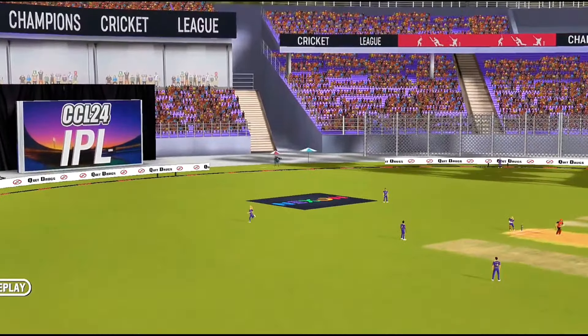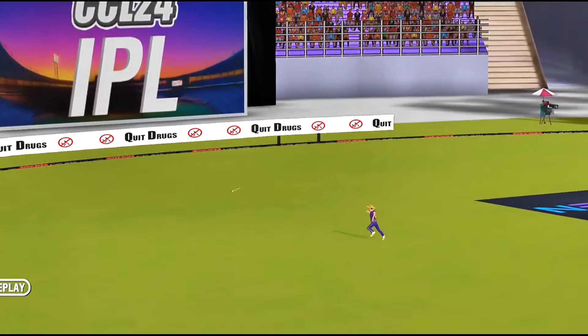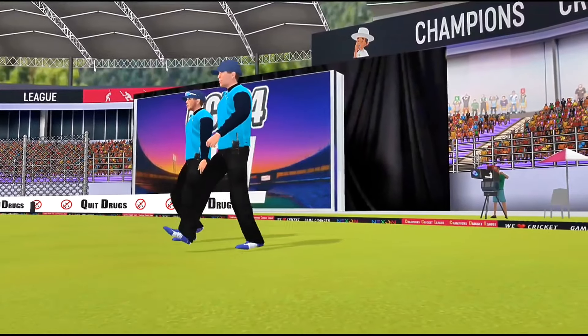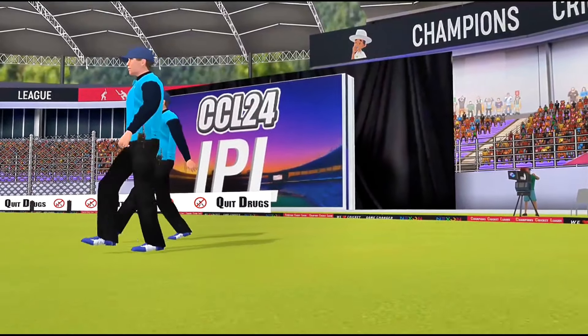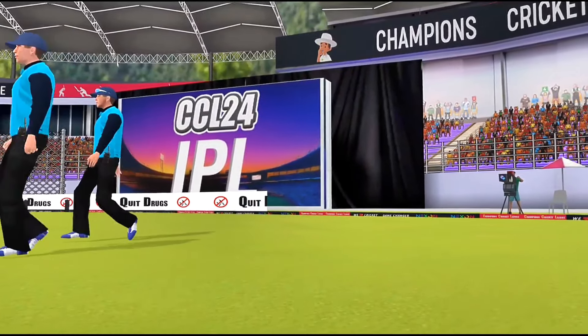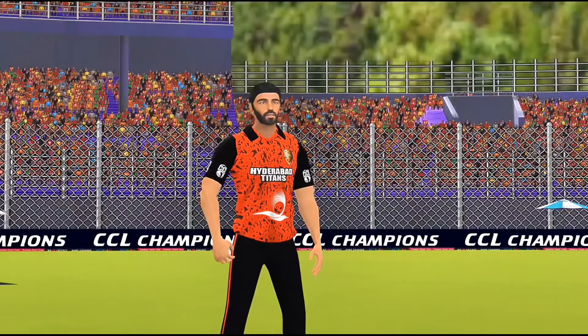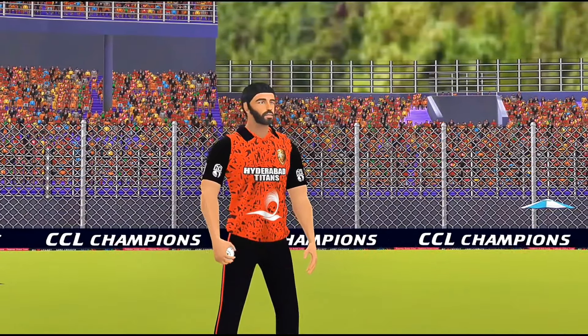Fielding team changes their plan to counter the batsman's aggression — a strategic move to stem the flow of runs. After the conclusion of the first innings, it's time for the second innings to begin. The chase is on and the excitement continues. As the first innings wraps up, the stage is set for the second. The captain opts for speed to make a breakthrough.